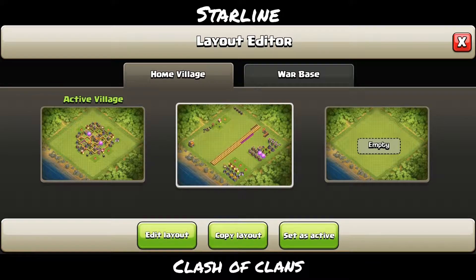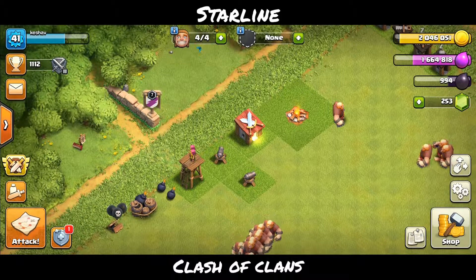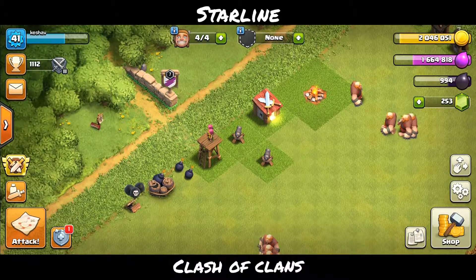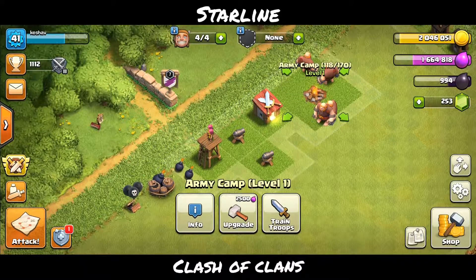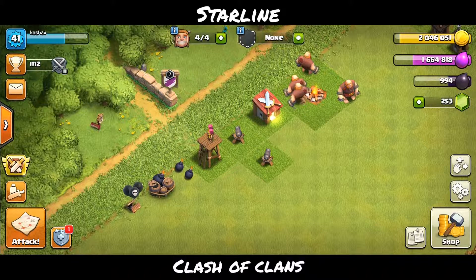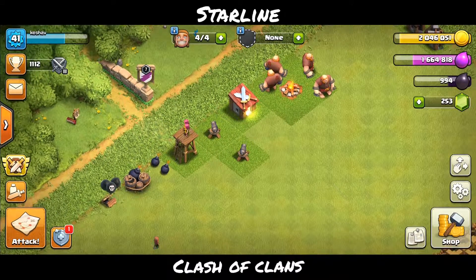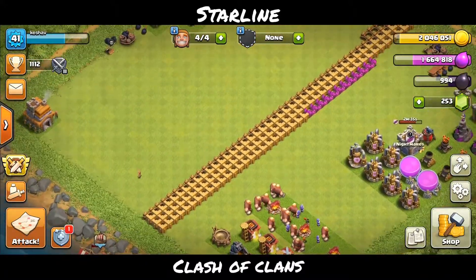As an update, while I was attacking for about 2 hours and 40 minutes, I also built several things. These are all the new things I built — army camp took only about 5 minutes to build. I built everything that was really cheap and took very little time. As you can see, I built 9 new things on the base straight away.